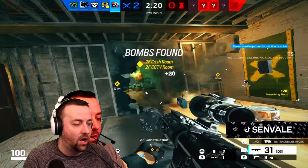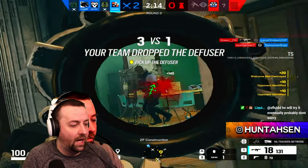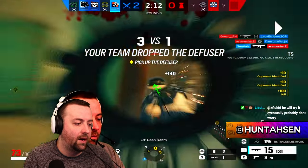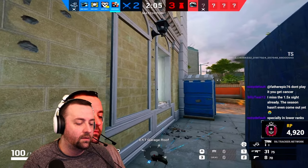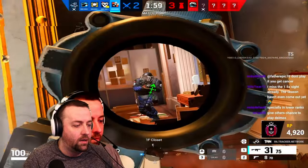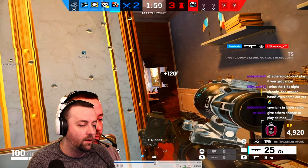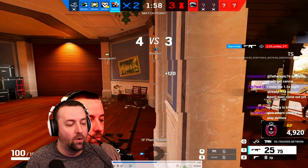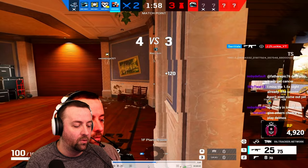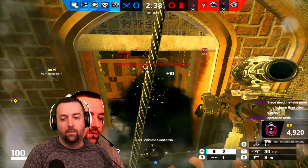The wall is soft, we breach it open with the Ash charge — somebody set a Frost mat. We take out the Clash on the left, then trade with the Doc on the right. On the next clip, we breach that soft wall, go in to find the Rook was ready for the fight. I open up the piano wall across from us as I walk through the door to try to catch anyone off guard — they might be looking at the breach. No one's there, I hear the Alibi on my left, and we swing out.